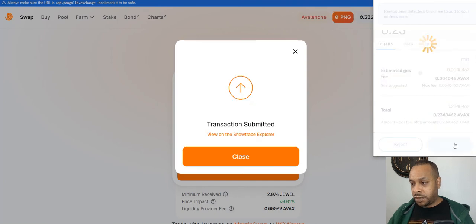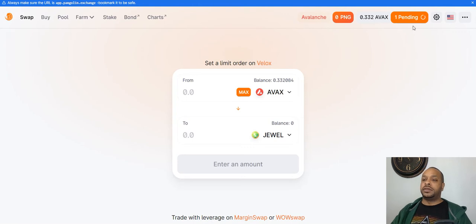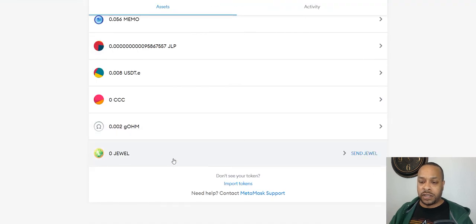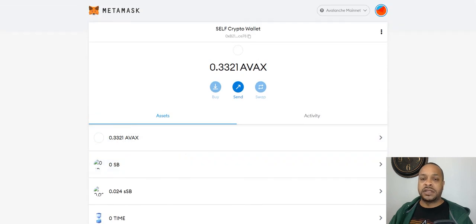That should go pretty quickly. And we already have JEWEL here in our MetaMask on AVAX. So now we have JEWEL on the AVAX network.